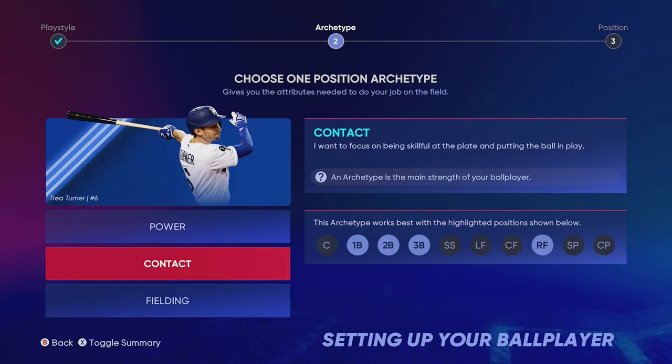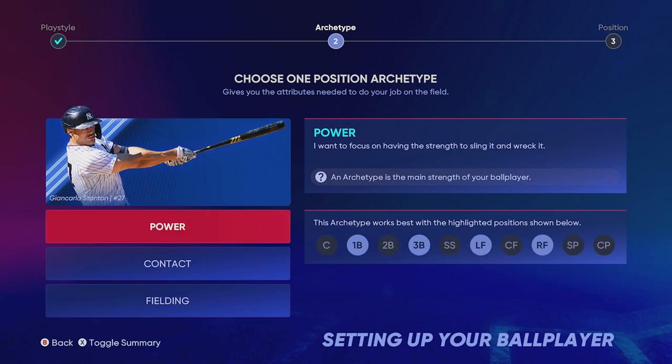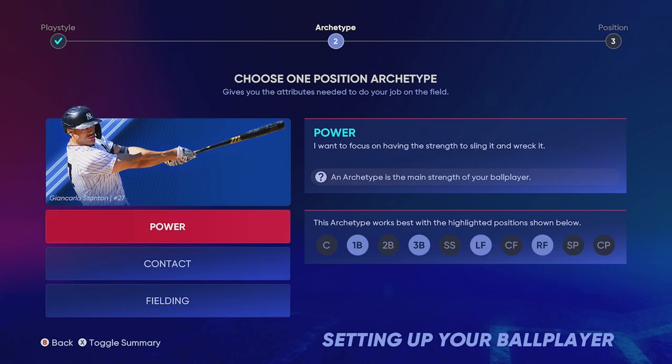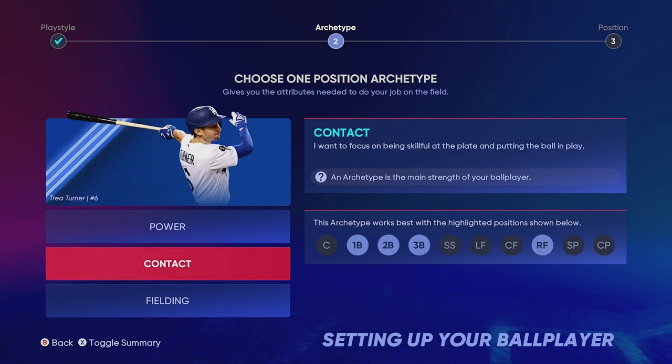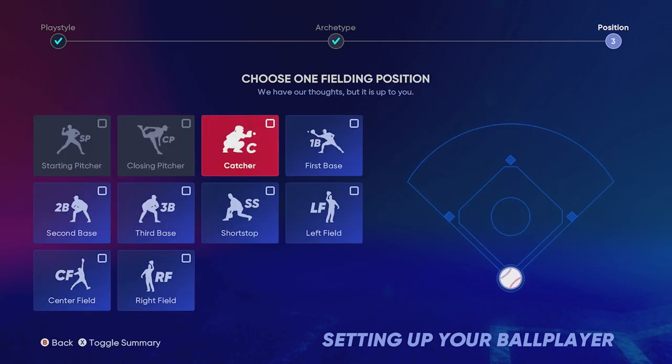Now we choose what type of hitter we want. I don't recommend doing fielding — I recommend doing contact or power. Contact is good because you can get a little bit of everything; basically you get somebody like Trea Turner, someone that's pretty fast who can hit bombs, but nothing that's maxed out. Power is always a great one — it's been a meta for a long time. I did contact on my shortstop but I'm going to change it up this time and go with power.